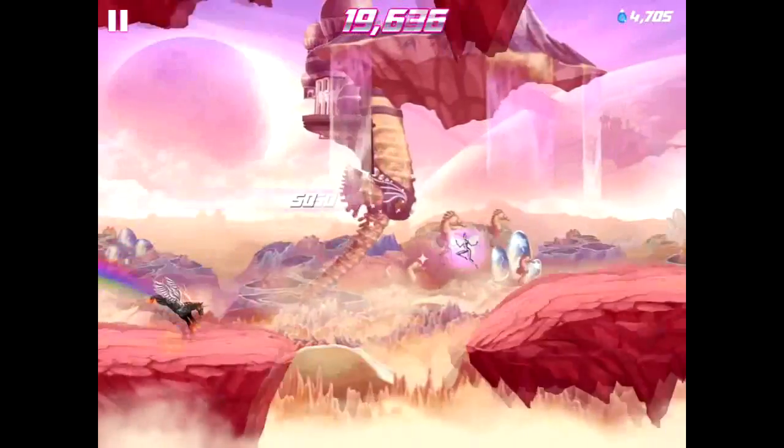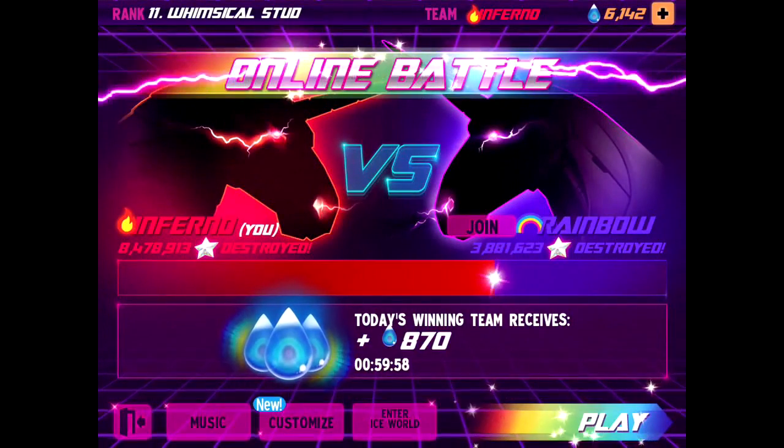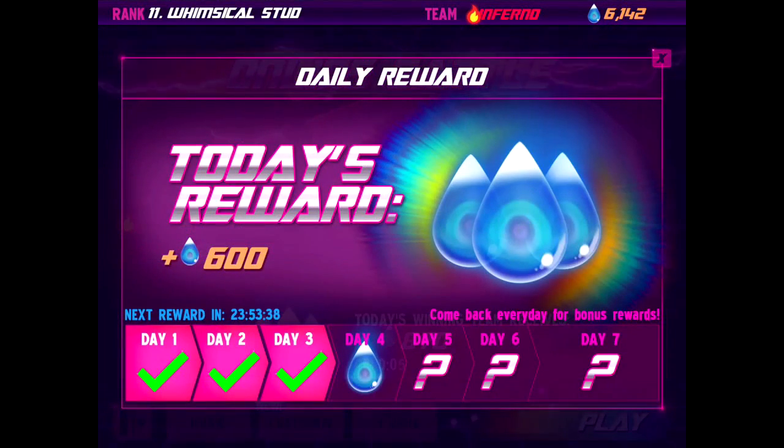When you reach level 6, you will unlock the community multiplayer, in which you pick either the side of Inferno or Rainbow. Each day, whichever team has the most cumulative points will get additional raindrops to spend in the store.